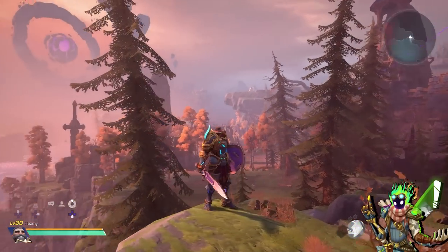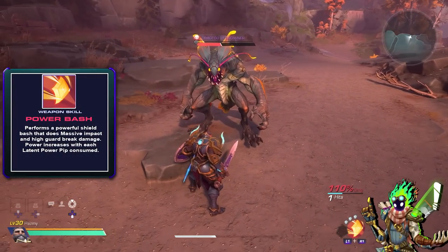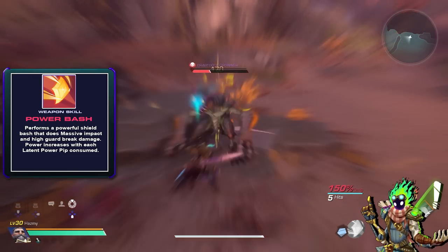The first Sword and Shield is Vanguard, Wingrave's starting weapon — a standard decent looking sword and shield with the skill Power Bash. Power Bash is a powerful shield bash animation that primarily deals massive amounts of break damage to your opponents, making it stronger with each pip consumed.